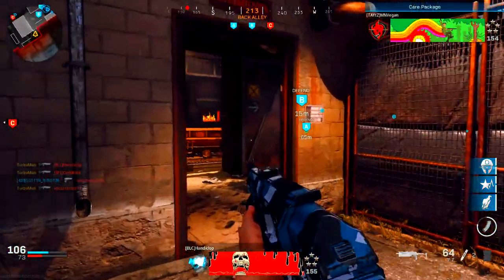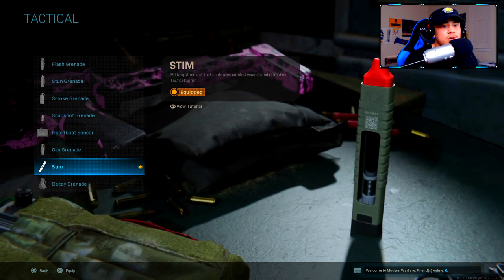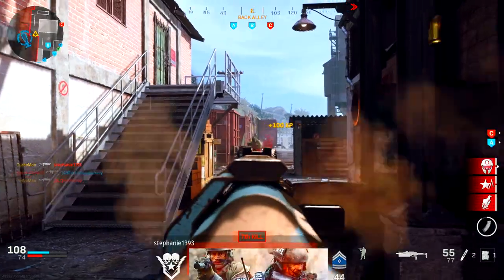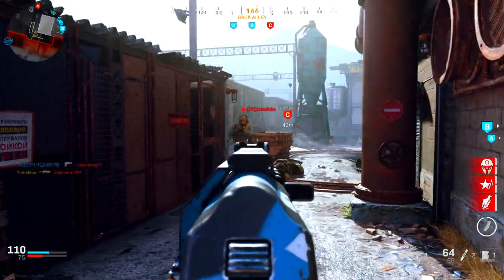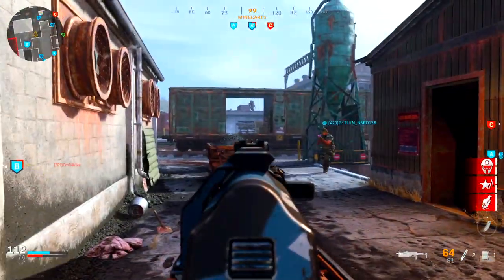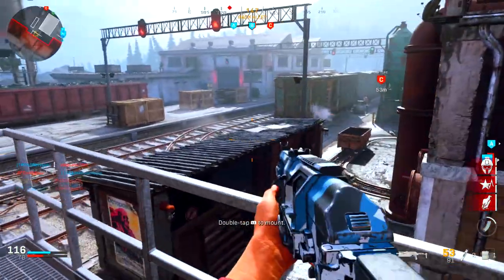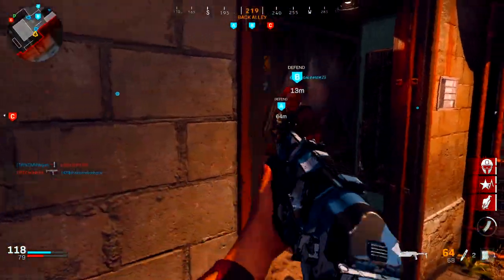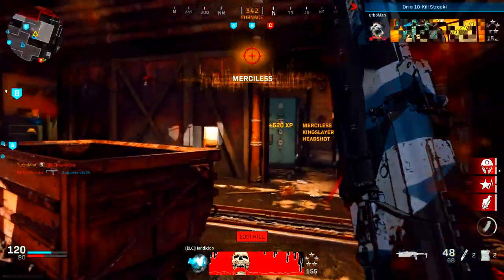For tactical, I'm using stim shot — very important when playing aggressively up close. If you're hurt and scared to move, pop the stim shot and sprint to safety. In a 1v1 where both players are recovering health, stim shot lets you recover faster and ambush the enemy before they can react. Use it at opportune times — don't waste it on one hit from a distance, save it for tight situations.